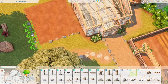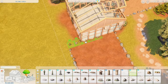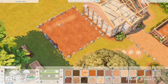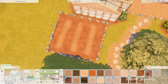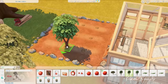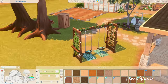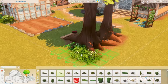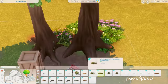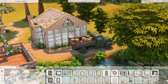Next to the greenhouse I placed an orchard patch with apple trees, because the first nectars you can make with zero nectar maker skills are apple nectar and grape nectar — essentially apple cider and wine. I love this house. It took a long time to build — about six to seven hours of recording — but I really enjoyed it, especially the exterior.